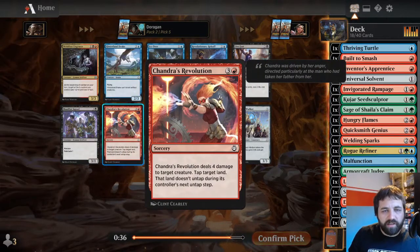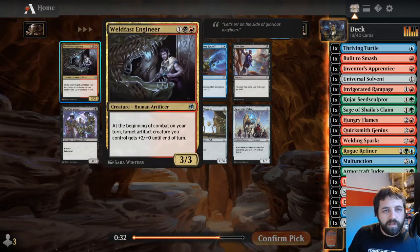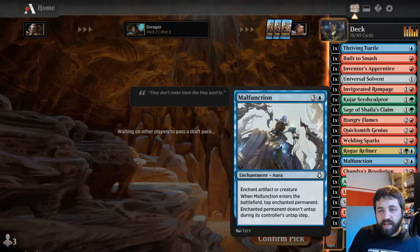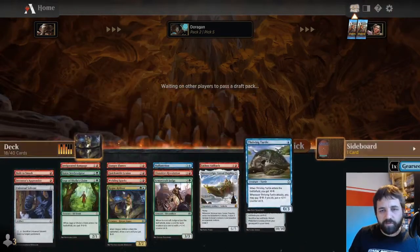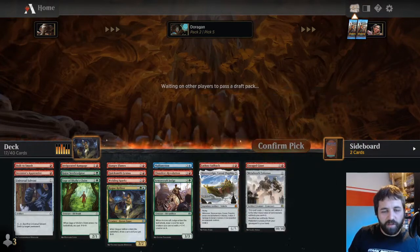Chandra's Revolution: four damage to target creature - this is really good. Voltaic Brawler: at the beginning of combat on your turn, target artifact creature you control gets plus two plus zero until end of turn - that's really good. But we're in red. Chandra's Revolution is there. I'll probably drop the Gear Seeker Serpent and the Thriving Turtle out. There's a chance I'll play the Rogue Refiner, there's a chance I'll play Malfunction. We'll leave them in for now.